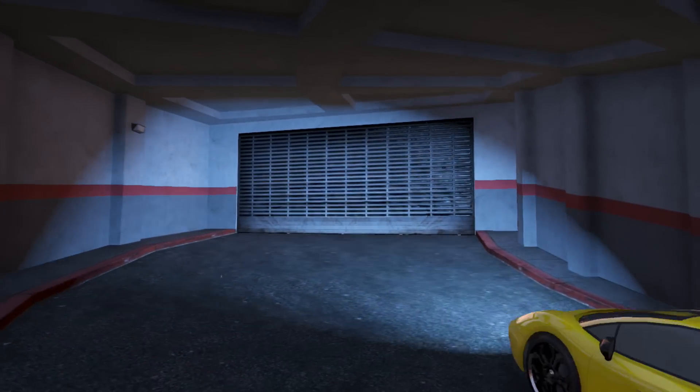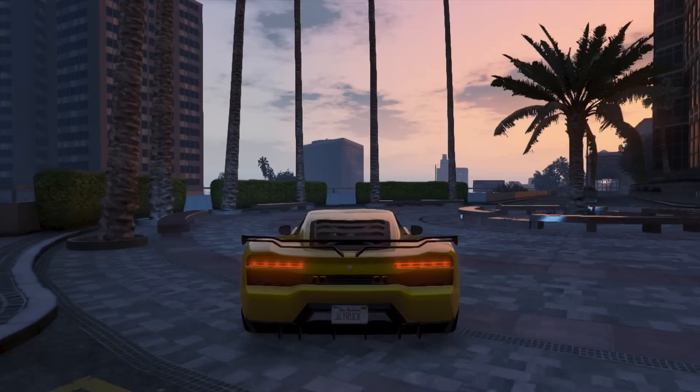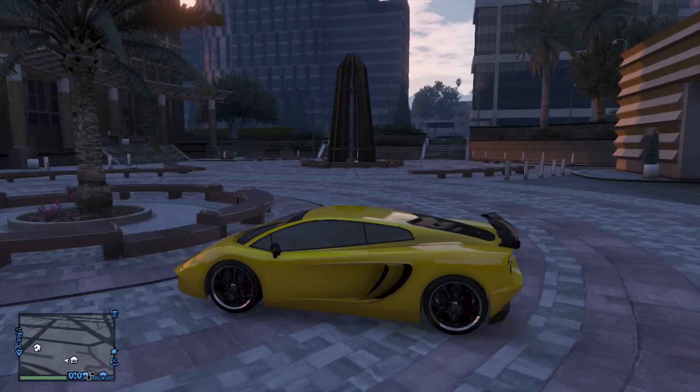Get inside that car and go outside of your garage. Just park it out there — it doesn't really matter where, just park it. It's safe because it's your vehicle.